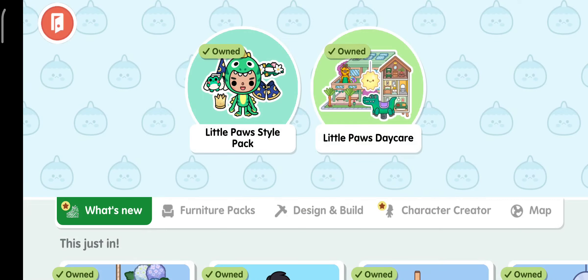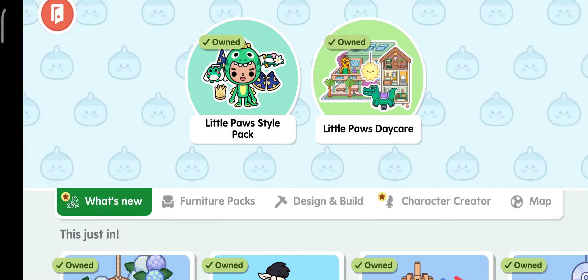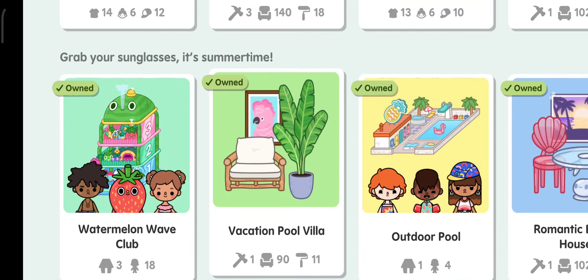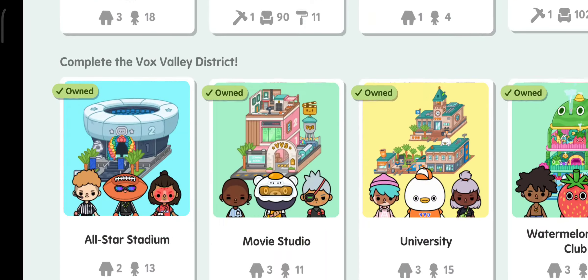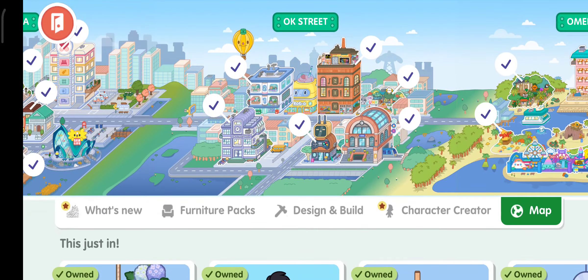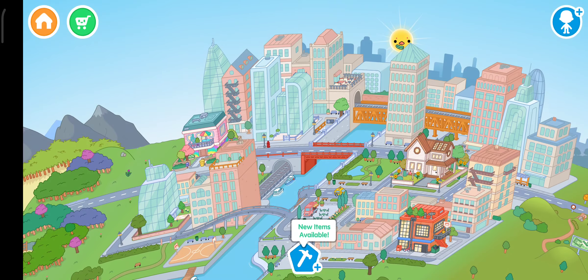Hi guys! So today I got the new Little Paws Style Pack, and I also got Little Paws Daycare. So I just bought it. I'm gonna see what they look like and stuff, and let's see what the clothes look like. I bought the bundle — I think it was good. It was £2.99, so technically it was £3.